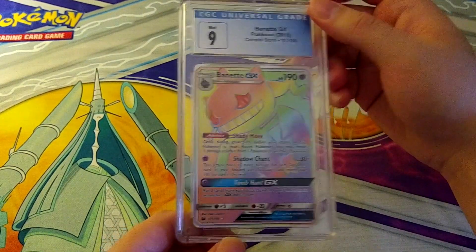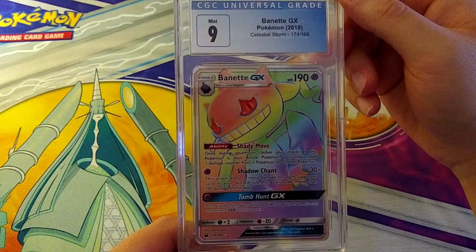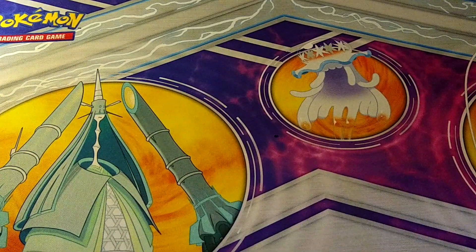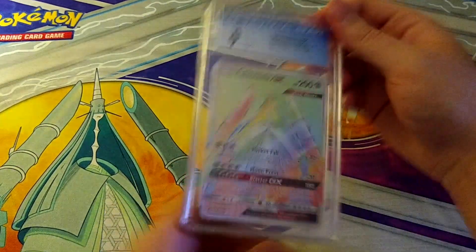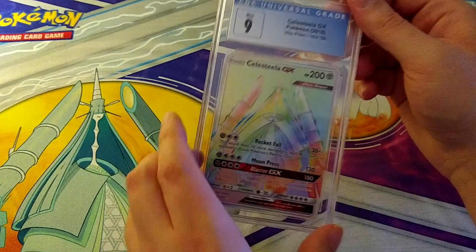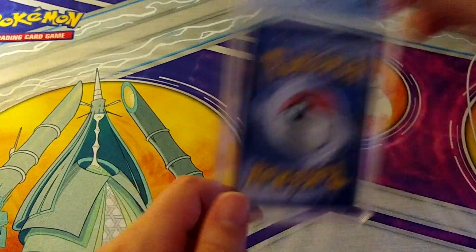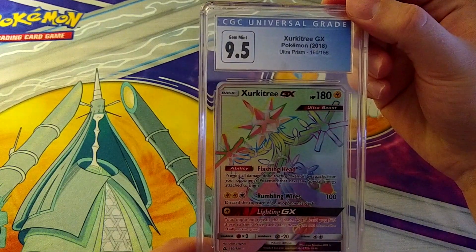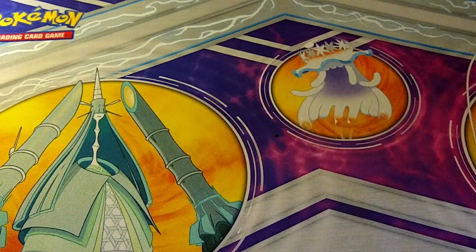A Mint 9 on Rayquaza from Celestial Storm 2018 — I know people like Rayquaza. Good looking card. Then Celesteela GX from Ultra Prism 2018. Then 9.5 on Zeraora GX also from Ultra Prism. Looking good. Then a Mint 9 on Nihilego — these Ultra Beasts, what are you gonna do. Then another Mint 9 on Celesteela — wait, didn't we have one of those earlier? I might have a dupe in here.